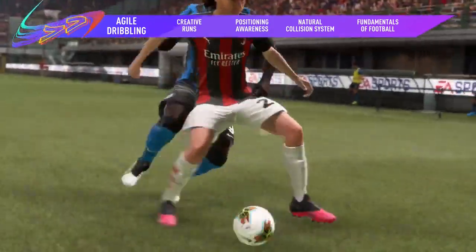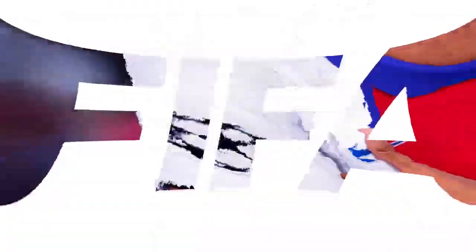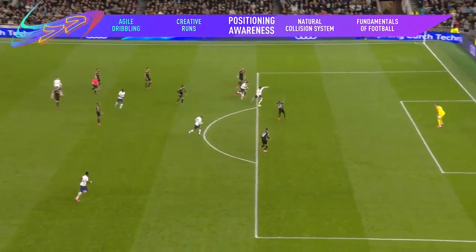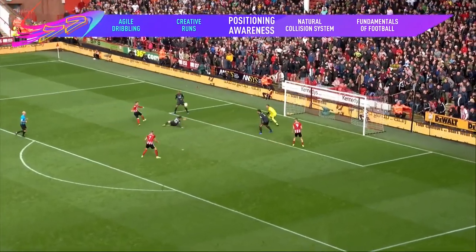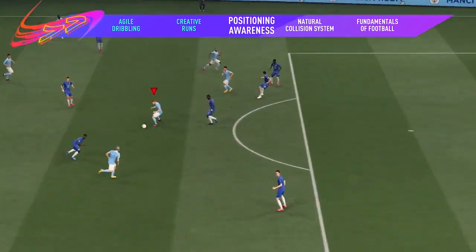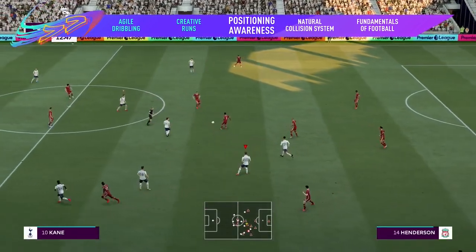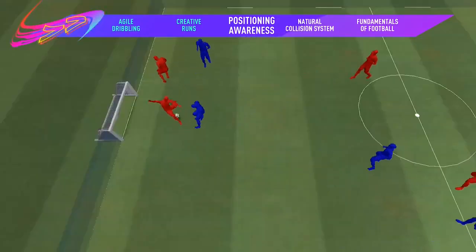And in defense, counter the oncoming attacker by using your muscle to stop them in their tracks. The world's best players are always in the right place at the right time — now they have that same level of positional awareness in FIFA. World-class forwards like Sergio Aguero hold their runs to stay onside. Creative playmakers like Kevin De Bruyne find the spaces to play those incisive through balls. Midfielders like Fabinho shut off passing lanes. And defensive giants like Van Dijk block more effectively when they get in the way of shots and crosses.